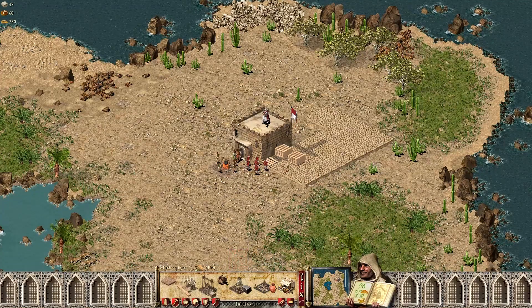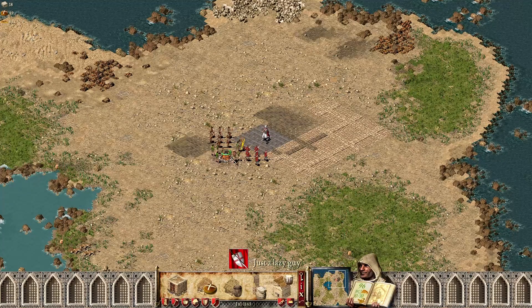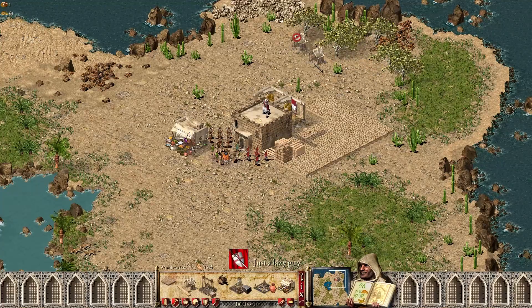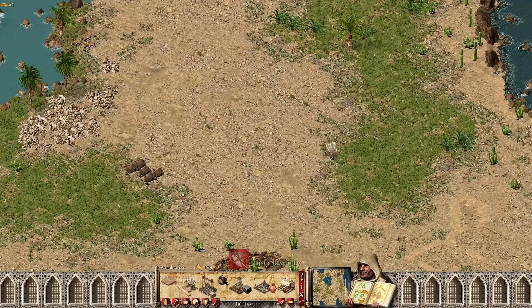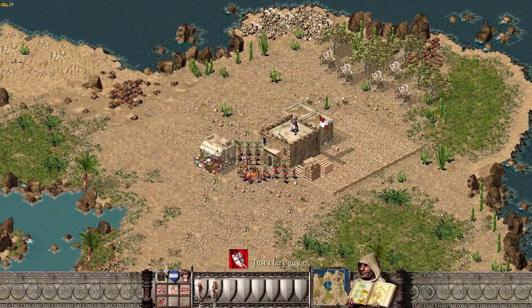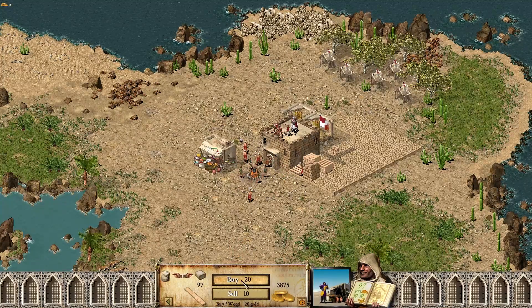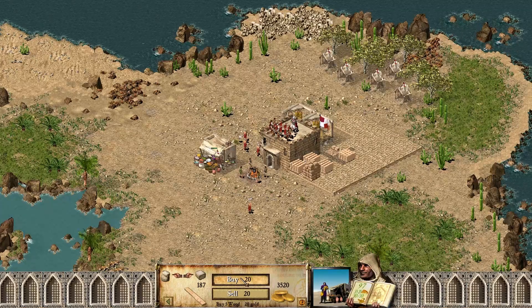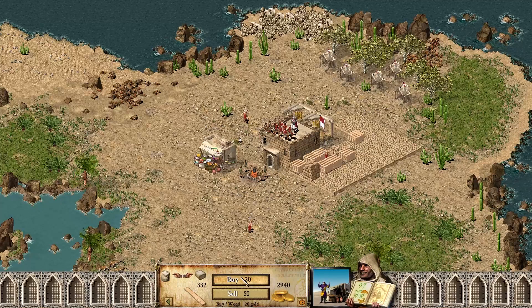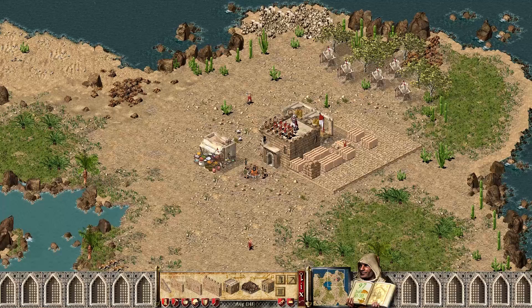So when we have this much gold, we start with the simple things like buying wood. Wood is always the priority. We're going to buy about 400 wood so we can quick-build everything, speed up the game, and rock and roll from there.